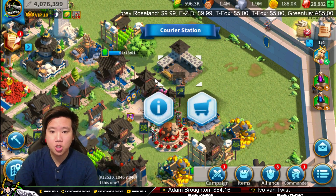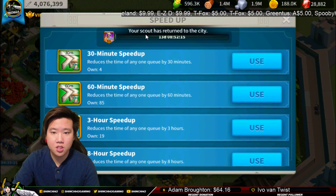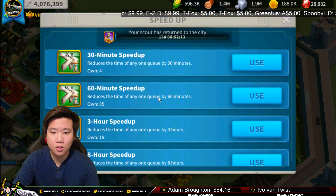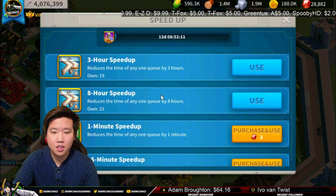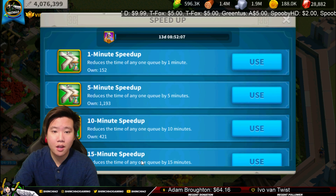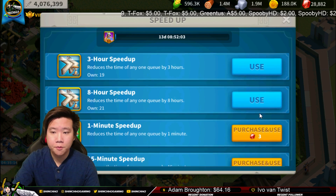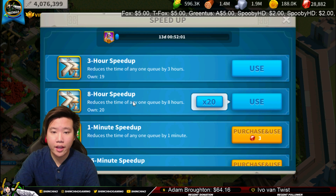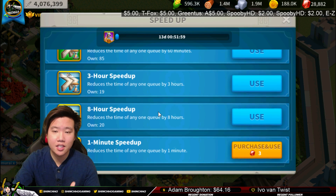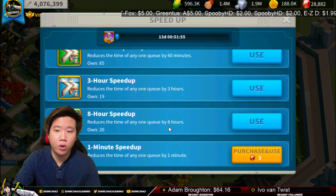What I would recommend is purchasing through the courier station. It's 13 days, so this is going to take a while. I would definitely try to use higher amounts first, because if it was a lower amount I could use those on lower increments of time. So definitely going to use some 8-hour speed ups. Here's the thing — this is going to hurt. It depends on your priority right now.